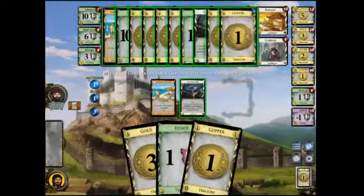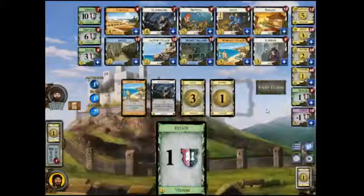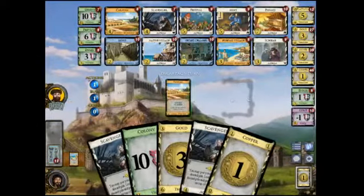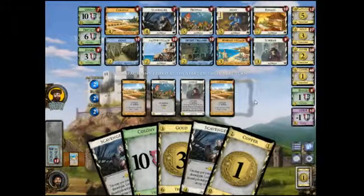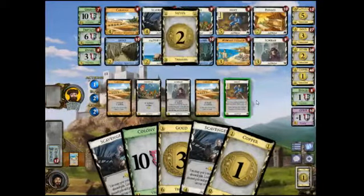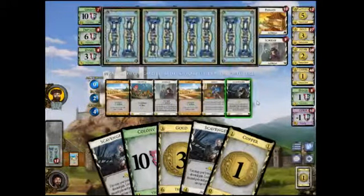Discard Deck, put Scavenger on top. Seven — another gold. Oh, and I've got Fishing Village, so I can Scavenger twice.